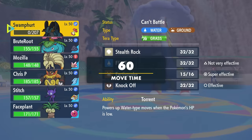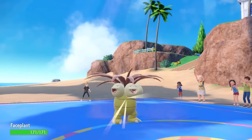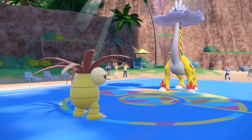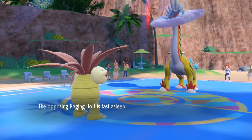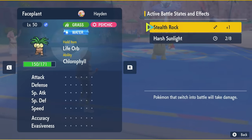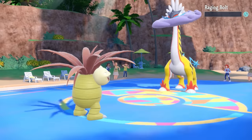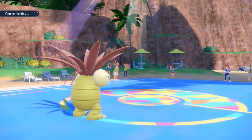I wasn't able to set up Stealth Rock, but now I get to switch into whatever I like. I know I can outspeed Raging Bolt with either of my Chlorophyll mons, so I decide to bring in Exeggutor. He's in here just Protosynthesizing in the Sun. What I decide to do is go for Sleep Powder — I predict them to go for a Thunderclap before they go down. Thank God I actually land the Sleep Powder. Now I could potentially go for Growth, but if it wakes up it's going to be a bad time — I only have two turns of Sun left. So I just go for the Psyshock, we're still faster, and that takes care of the Raging Bolt.